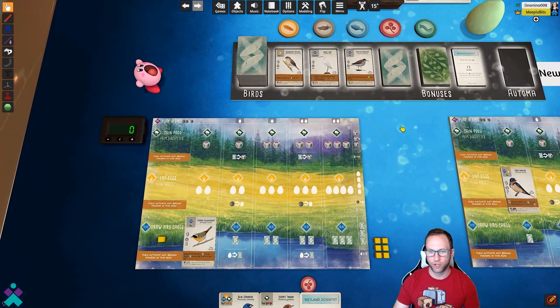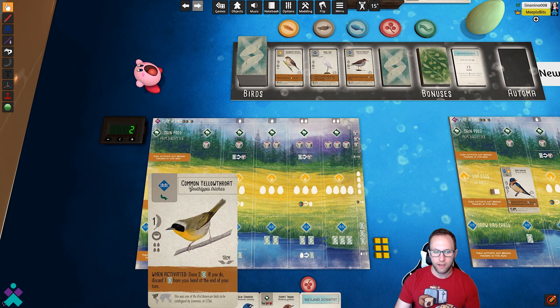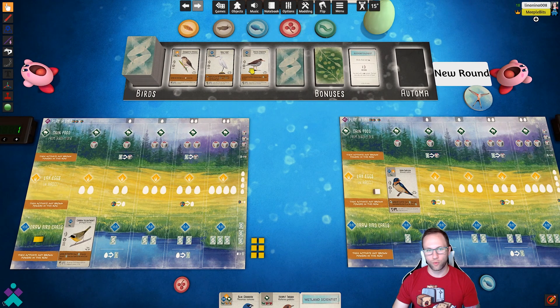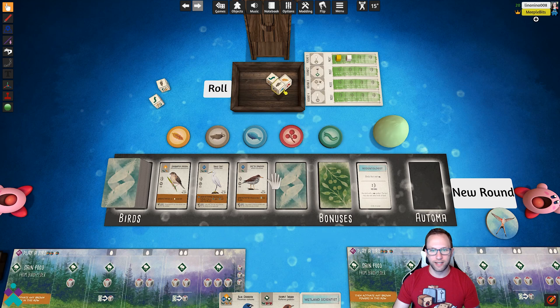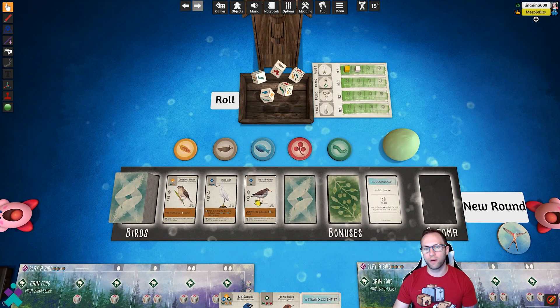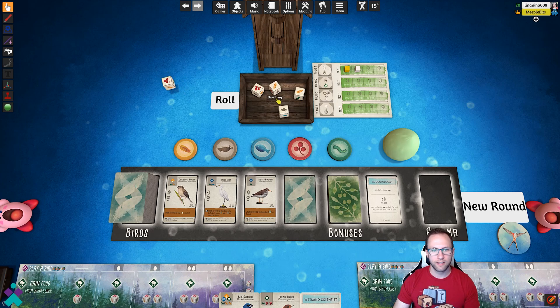The final piece that you're going to need to do on your own in between rounds is the manual scoring. So if I scored one point for this particular bird, I would need to toggle myself up one point. Please keep in mind that all the scoring is a manual process — it does not read the cards and understand what they do. In addition, here in the food dice tray, once all the food have been taken out because the gain food action had been completed, you just click the roll button again, it'll return all the dice to the tray and roll them automatically for you.